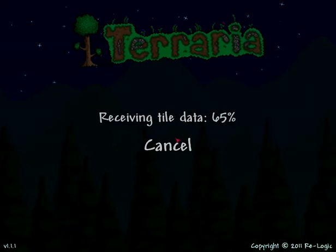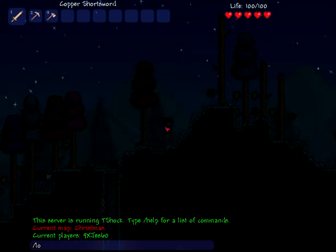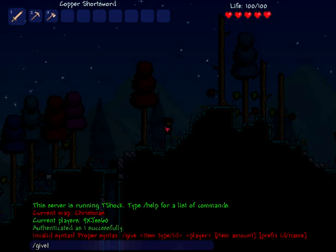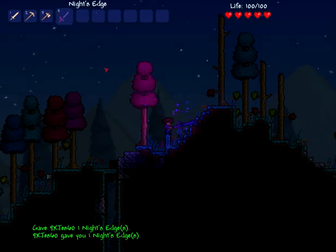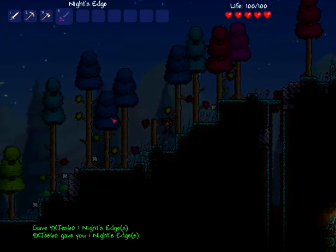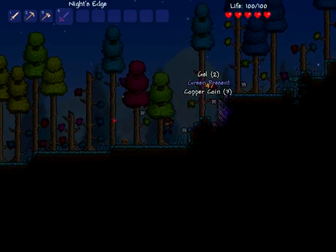We're going to the server. Let's log in. Okay, I got a Night Nudge. As you can see, this is the holo. I did all the holo monsters already.